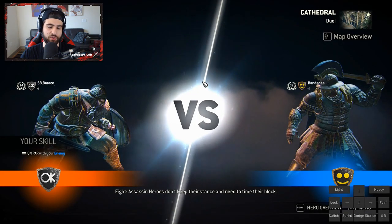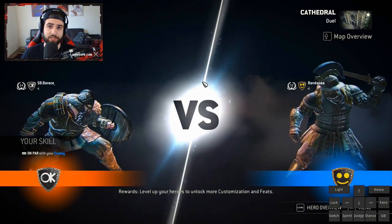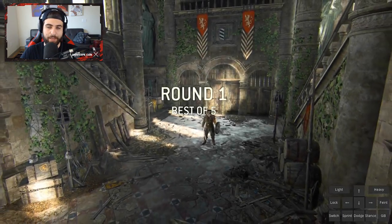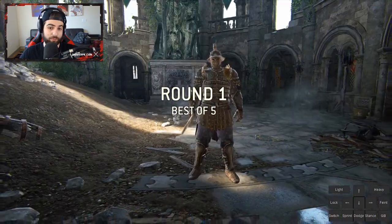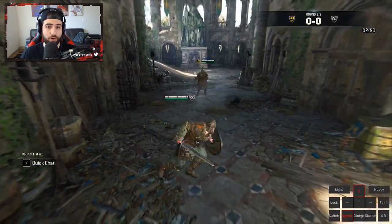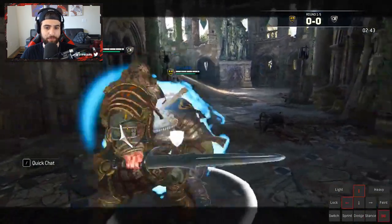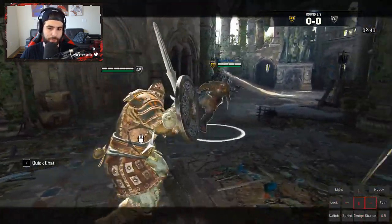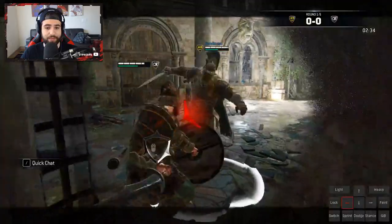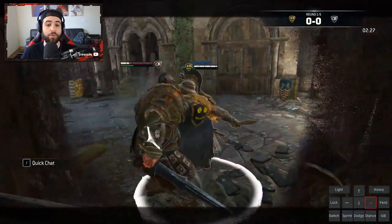This is game one round one between Berace and Bandana. Berace is on his Warlord, Bandana is on his Centurion — two really strong players. Bandana recently switched from Warden to Centurion to be a little more competitive. Centurion has one of the most punishing parries in the game. He's going for a guard break trying to get a feel of what Bandana is doing. He dodges the kick, does not parry that heavy, and now Bandana has him in a corner. He gets grabbed while dodging — this is over.